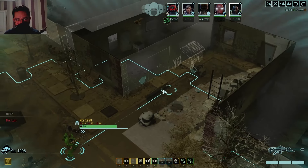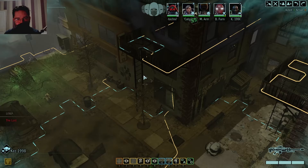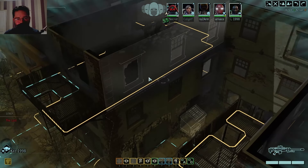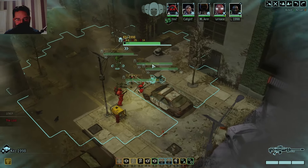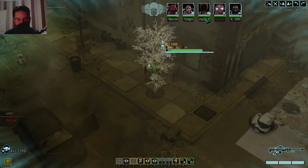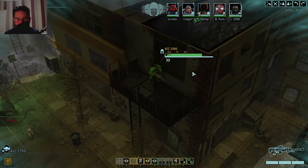I am not terrible at XCOM-styled games, but I'm also not amazing. My thinking is: go upstairs - that will give us the height advantage, and then we'll do stuff with that. At the very least, send Kez up there. It's one thing Kez knows - it's how to scale a roof.